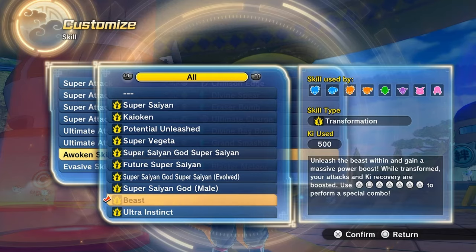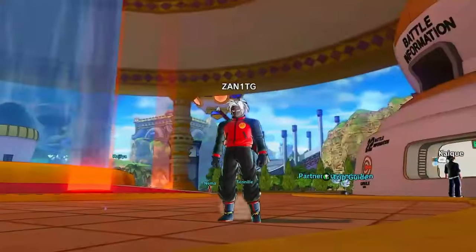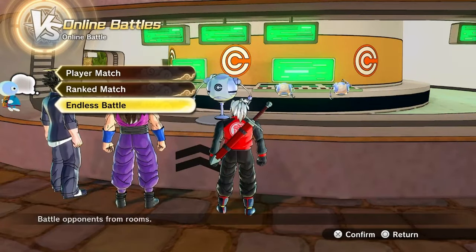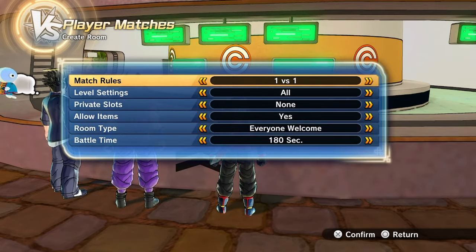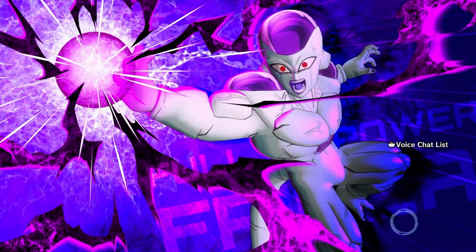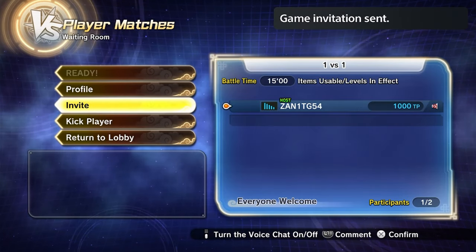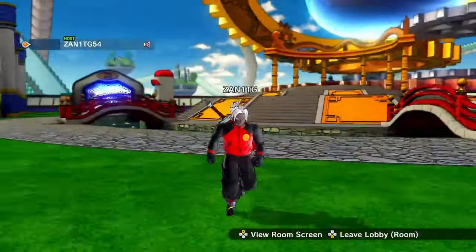I'm just gonna throw on Beast for this transformation. I've got my buddy Alvin here — he's gonna be our test dummy. Say hello to the channel. We're gonna get into a little 1v1 session here, nothing too serious, just to show you guys the moves and how they work. He's gonna try some defense stuff to see if certain moves don't work, just like we did in the other video.